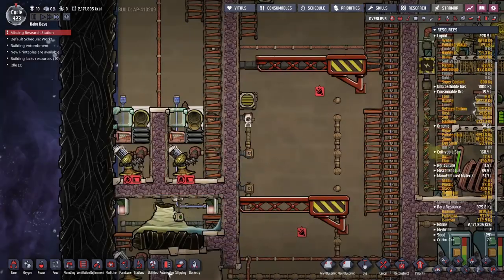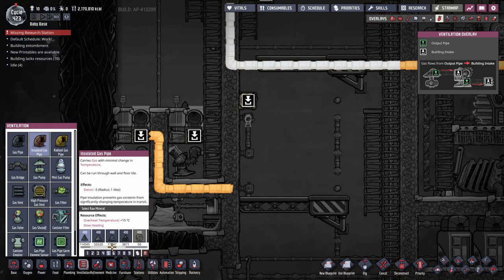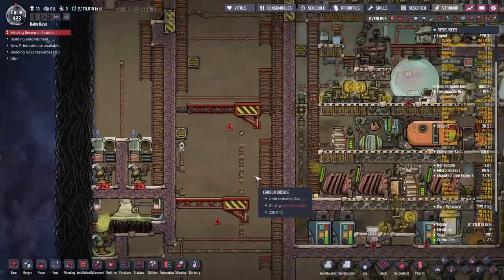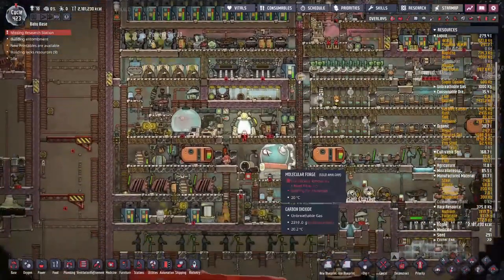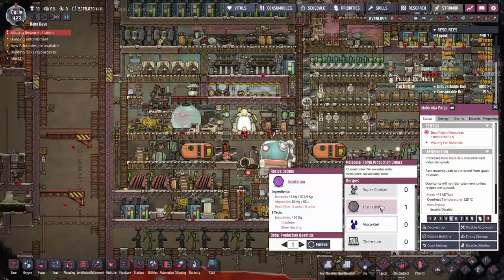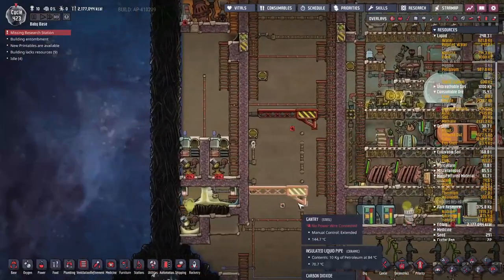So I need one more piece of insulation. If we check into the ventilation system for insulated gas piping, we're short by about 100 kilos. How do we get that 100 kilos? Reed fiber — that's what we're missing. We need those DRECOs to start dropping five units of reed fiber sometime in the near future, that would be nice.